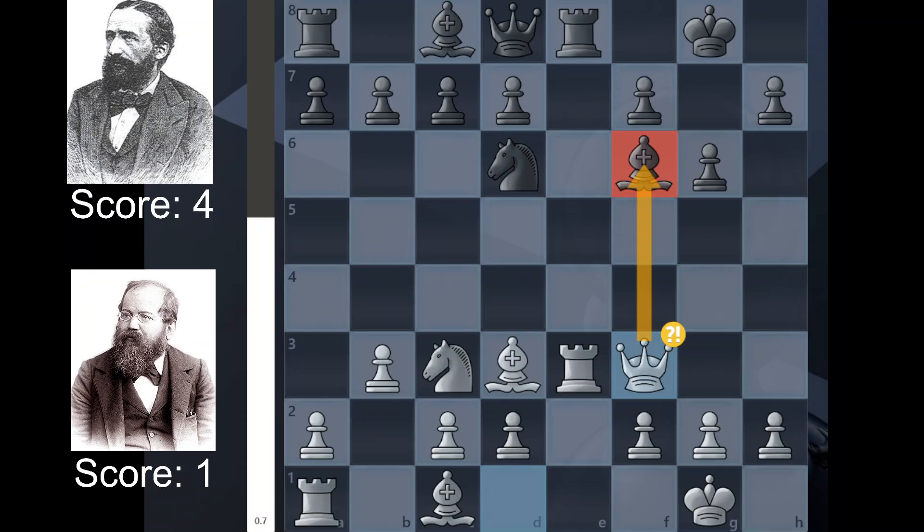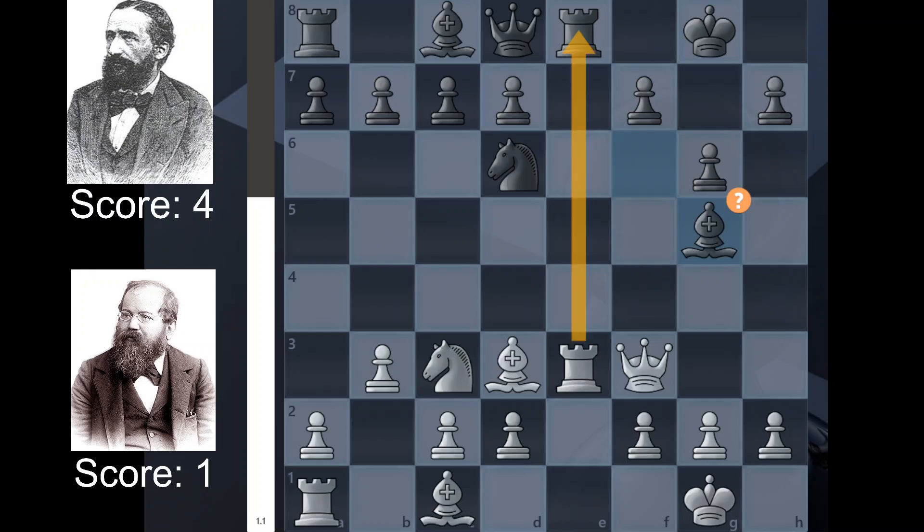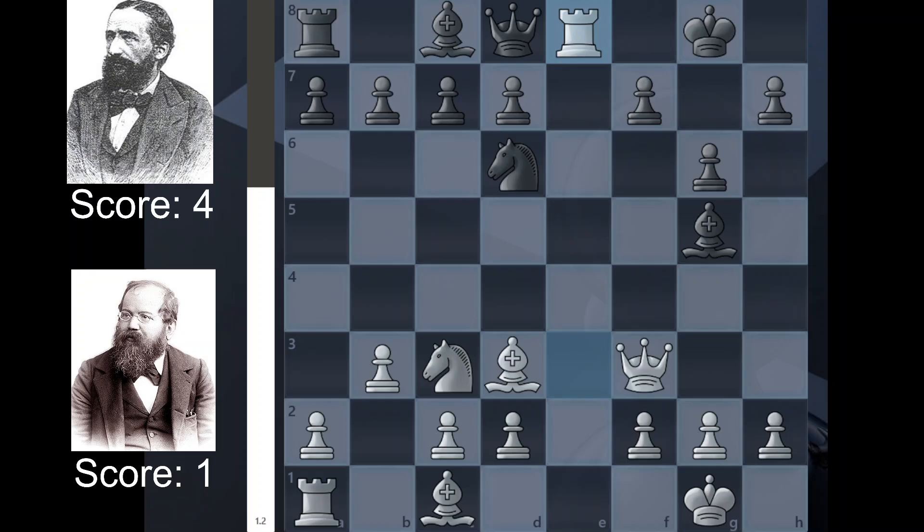Qf3 defending this rook without needing to capture with the pawns, and also maybe applying some pressure to this bishop here. Bg5, attacking the rook and basically forcing white to make a decision — you have to take, unless you want to play Rook e2, which just looks stupid. So basically this kind of forces white to take. The computer says you can just play Bb2 here, which seems absolutely ridiculous and I don't think any human would do so. So Steinitz captures the rook, we have a rook trade, then we have Bb2.